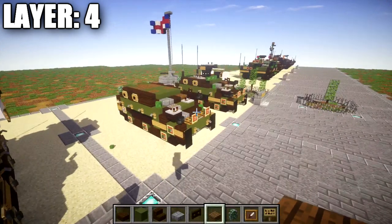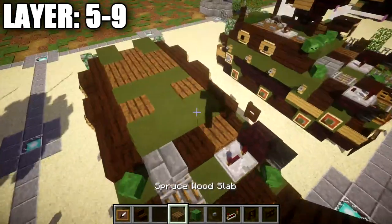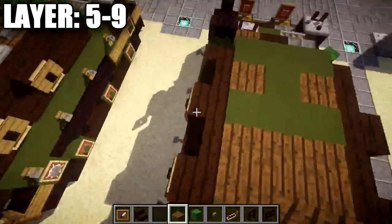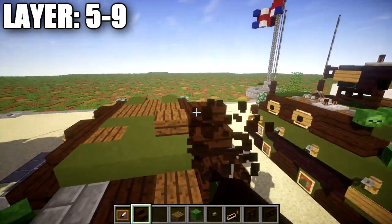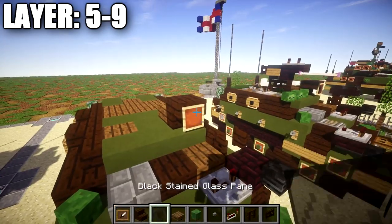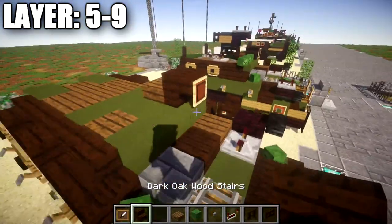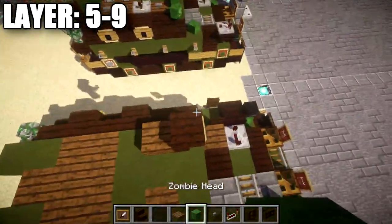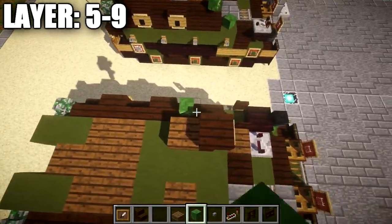Alright, moving on to the final layers — layers five through nine. Start by placing a spruce wood slab on top of the spruce wood plank on the left side, then a dark oak wood upside-down stair coming off the spruce wood slab going toward the front. Coming off the front of the stair, place a stained glass pane in the item frame for the front. Around the left side of the spruce wood slab, place a zombie head, and also on the back to the right of it.